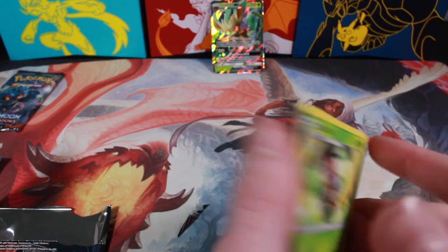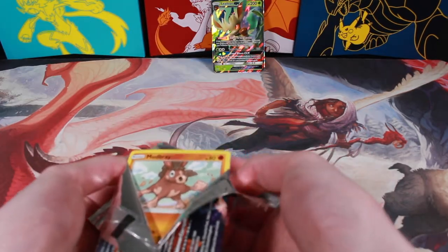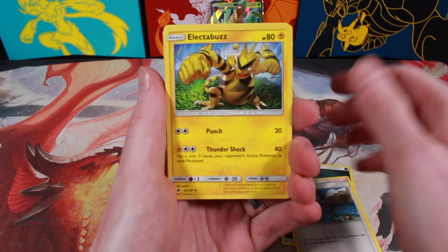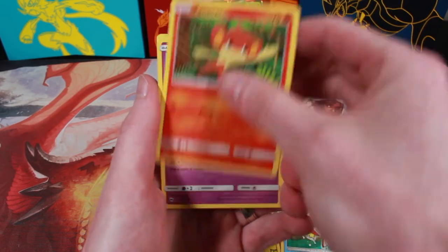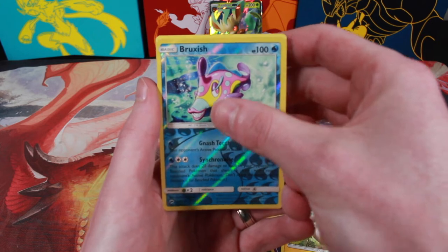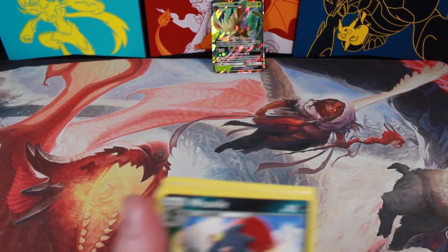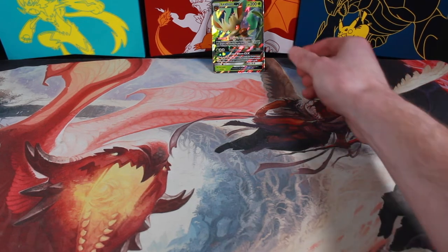Last pack here. Not the best pulls. Got one more shot. Darkness Energy, Lana, Electabuzz, Pansear, Mudbray, Magikarp, Pansear, Croagunk, Togedemaru, Reverse Holo Bruxish, and a non-holo Weavile. I thought we started off real good and then we just went out with nothing. Absolutely nada, except for the Leafeon GX.